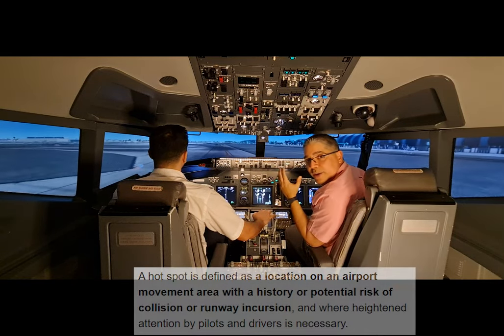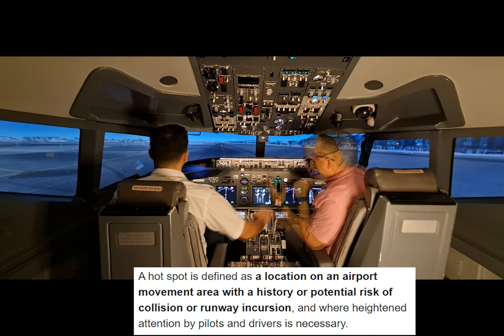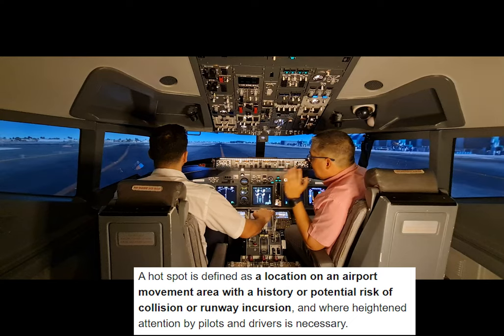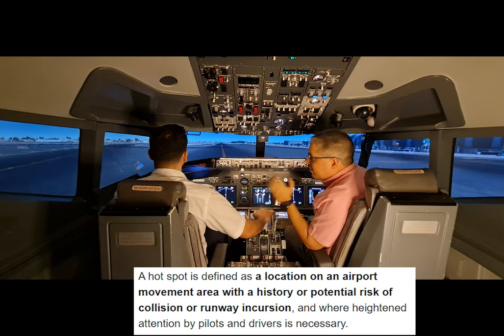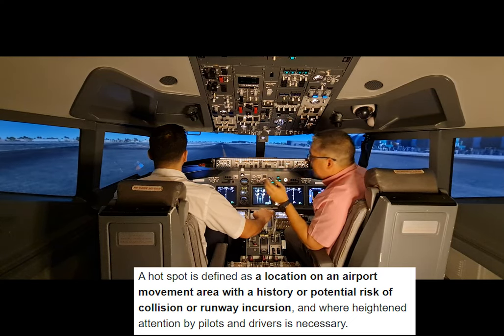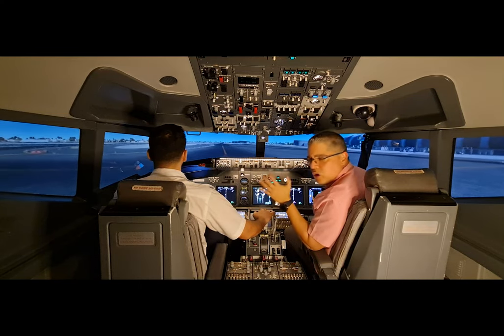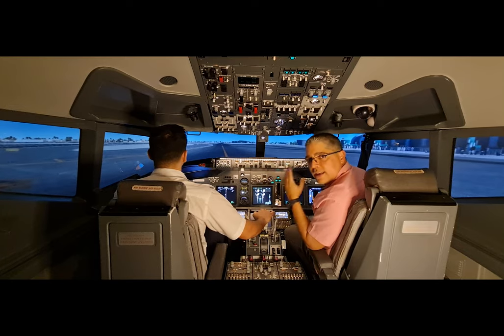In the airport diagrams we can find hot spots during taxi. Always stay vigilant, keep an eye on other traffic, keep an eye on the taxiways, don't get distracted. Again, if you have any doubt, just stop the airplane, ask, and keep going.